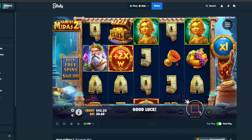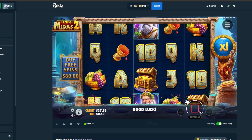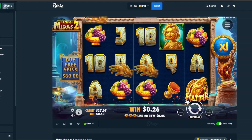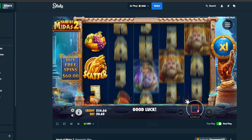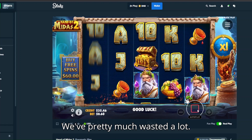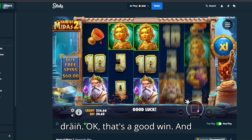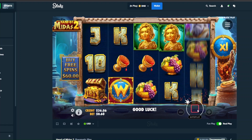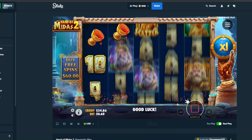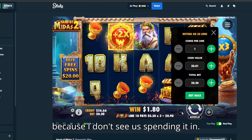Oh it's two scatters. Okay it doesn't seem like we can. So far we pretty much wasted a lot, I think like $15 went down the drain. Okay that's a good win. We're gonna have to go ahead and buy the bonus, I guess, because I don't see us spinning it in.